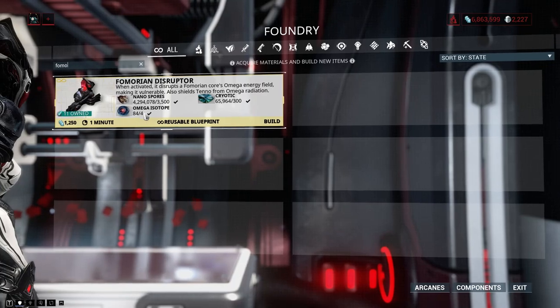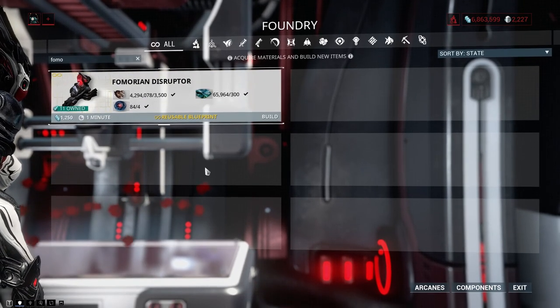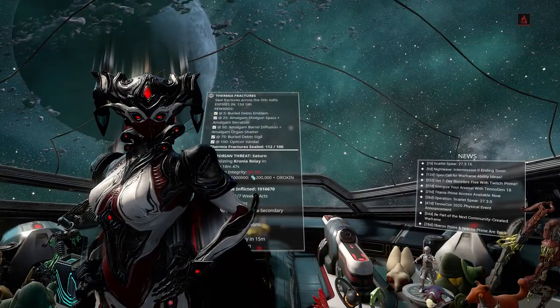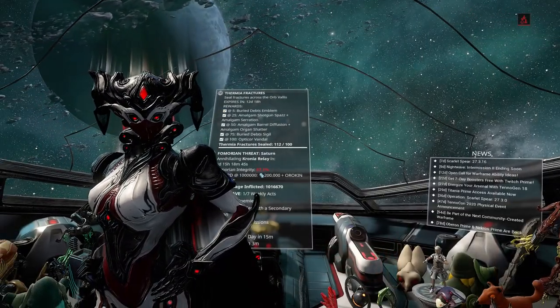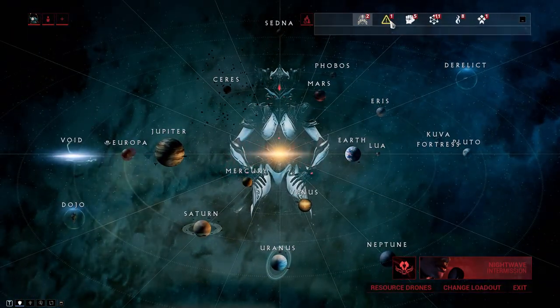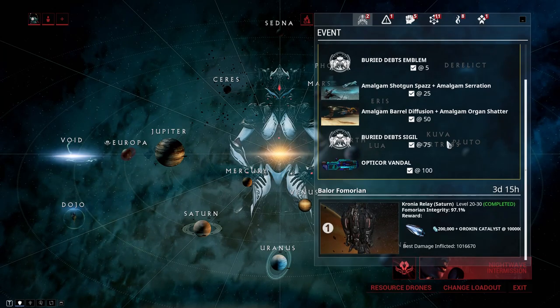You should already know where to get the Nanospores and Cryotic, but Omega Isotopes are a bit of a different thing. You can only get them by playing on the planet the Fomorian is present at. To check this out, go to the star chart and look for the Balor Fomorian event in the upper right corner.